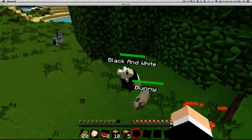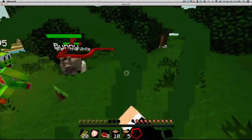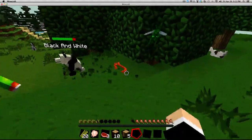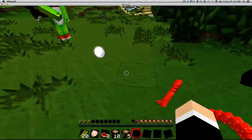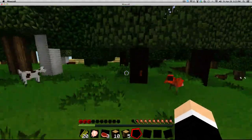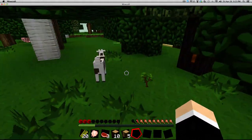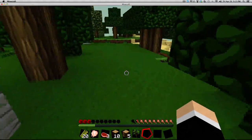Now the snake is attacking — I'll give it the hands! Bunny, attack! The bunny didn't do anything. I accidentally hit Black and White — oh crap! Orange snake egg — I don't even need that. Oh, the goat ate it!